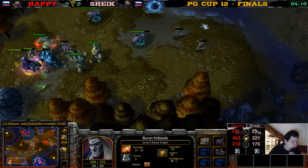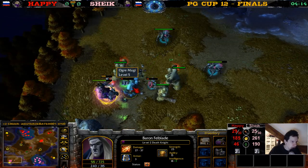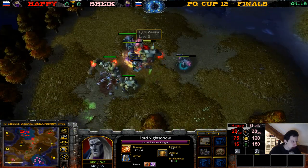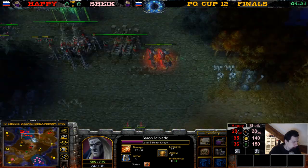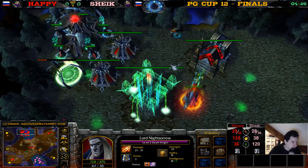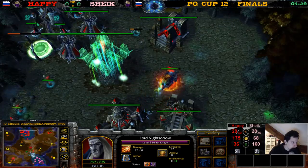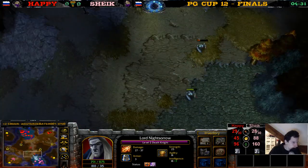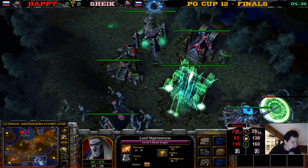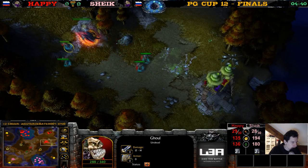The ghouls are scouting — they see the fiends, they see the death knight. Death knight gets a barrier up too. This is such a balanced matchup, such a balanced map — they get exactly the same items so far. The death knight is buying more skeletons. These two skeletons are going to the main base of Chic. The death knight sends some skeletons from over here.